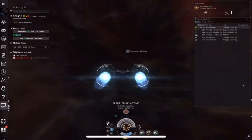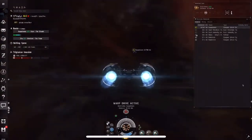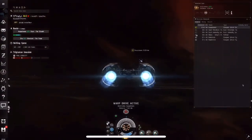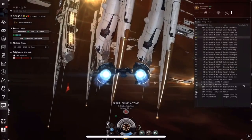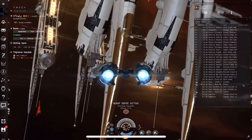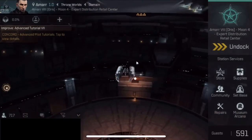When you fit your ship for fast align time, you are countering fast tackle. If somebody else decides to use bubbles or smart bombs, they are countering you. It's like rock, paper, scissors. But now let's get back to EVE Echoes — that's what you're curious about, right?